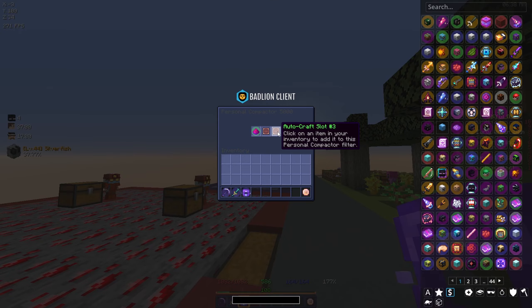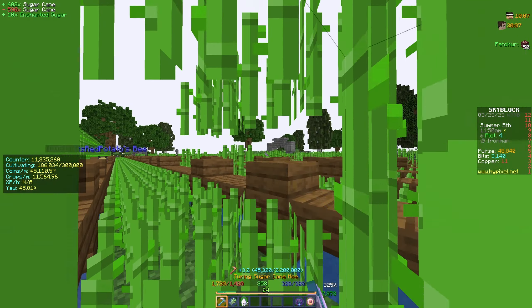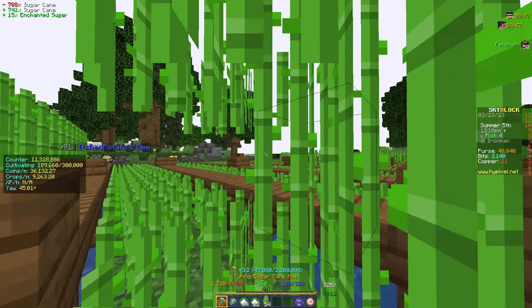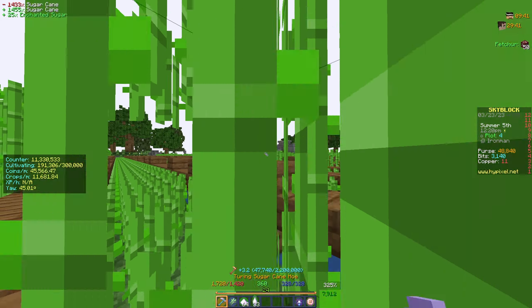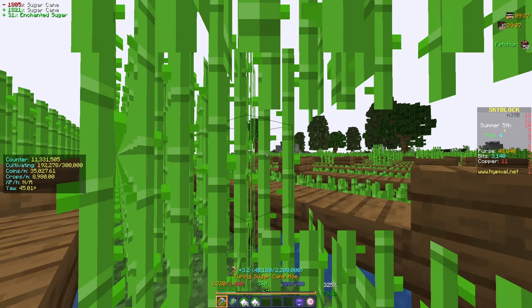That gives us two more slots so we now have three in total. This means I can farm for longer periods of time because my inventory doesn't get as filled. In the case of farming sugar cane I just put the enchanted sugar and enchanted sugar cane into the personal compactor and it does all the crafting for me, so I can literally just semi-AFK farm and watch a movie or something.